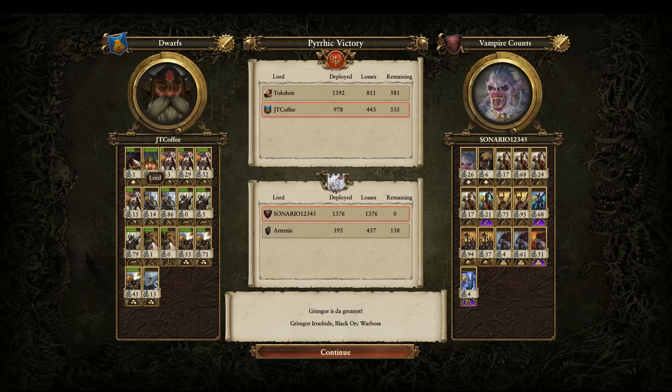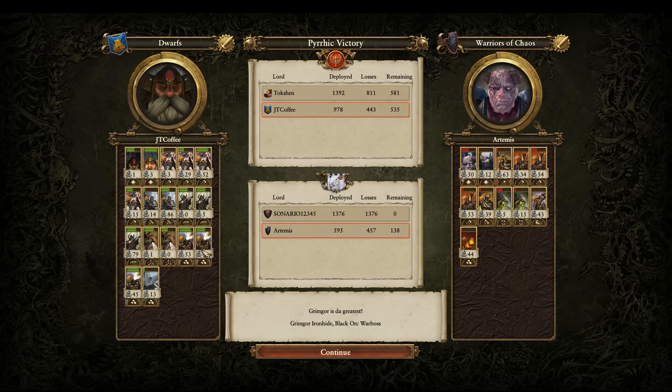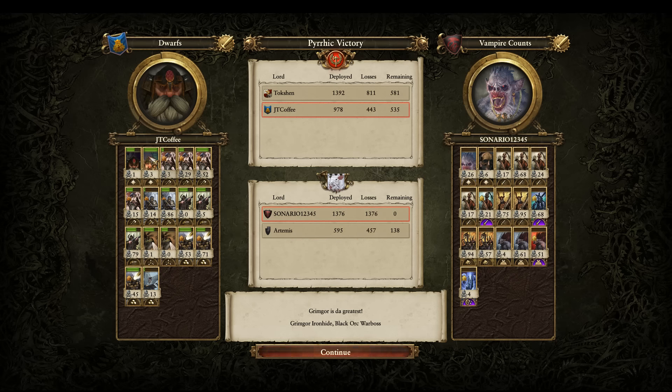For JTCoffee's side: the Dwarf Lord didn't fight long — only against the Dragon Ogre Shagoth. The Master Engineer popped Ballistics Calibration, which gave all those units the high kill counts they have. This is a Chosen army, so 53 Chosen kills might not sound crazy, but consider — 595 deployed. Look at the kills from the cannons: Thunderers got 79, one Hammer group got 86. They did really well. The Master Engineer was definitely worth it in this army composition and, overall, they did excellent.